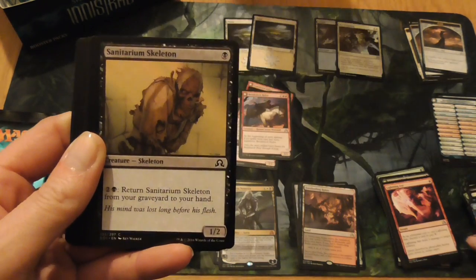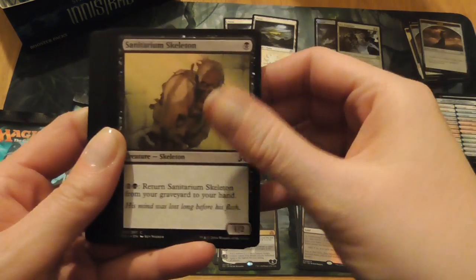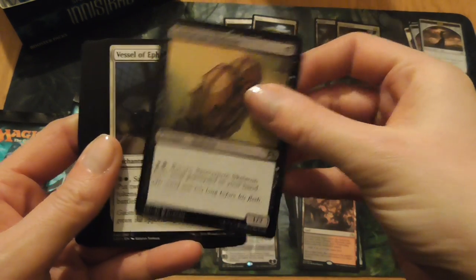Storm Rider Spirit. That shadow you can see over there is my cat, Willow. Say hello, Willow! Sanitarium Skeleton.